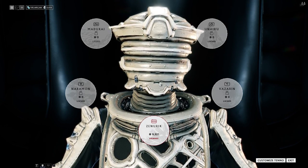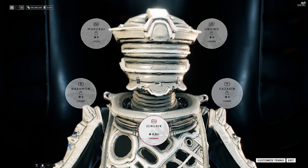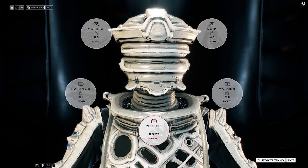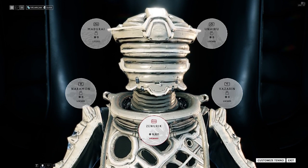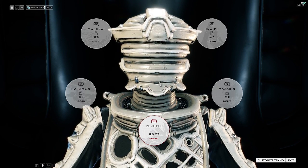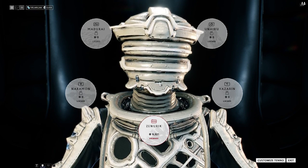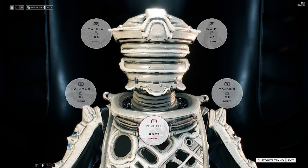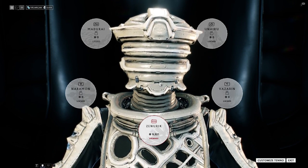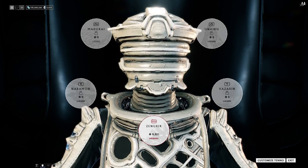There's also going to be a lot more emphasis on playing as the operator, which is something you also get after the War Within quest, and we'll be able to deal more damage as them with these amp components. My recommendations: farm a lot of focus, get the key stuff in Zenurik and Naramon, and leave it at that. You can possibly spec into Vazarin if you're doing a lot of raids or high-level content and your teammates may need reviving — but personally, I'd just go with Zenurik and Naramon.